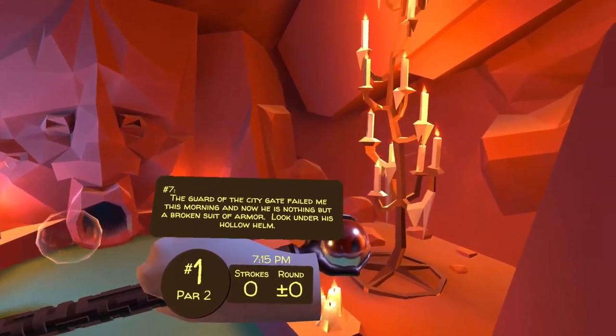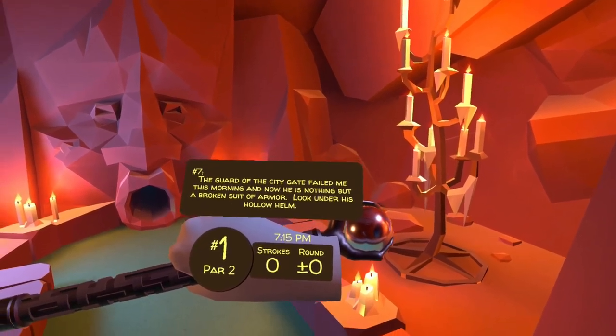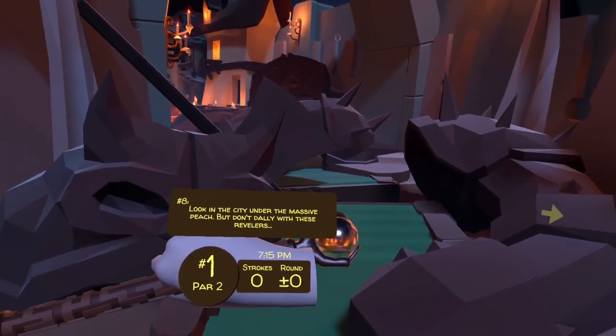The guard at the city gate failed me this morning, and now he's nothing but a broken suit of armor. Under his hollow helm — the guard is at hole number 13. Right under his helmet is the next clue.